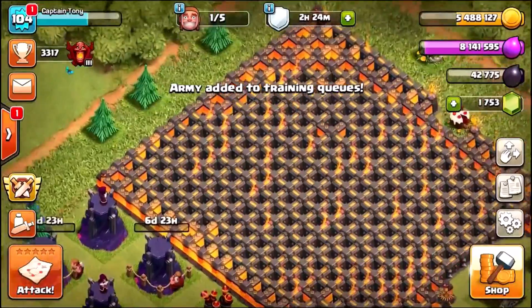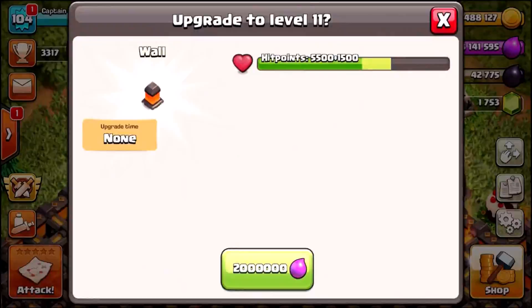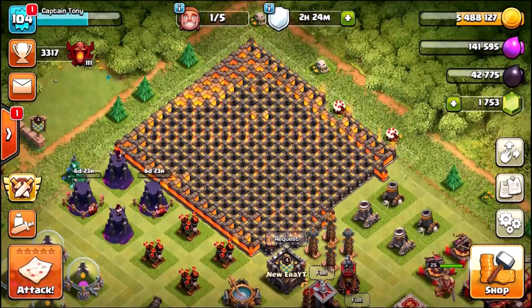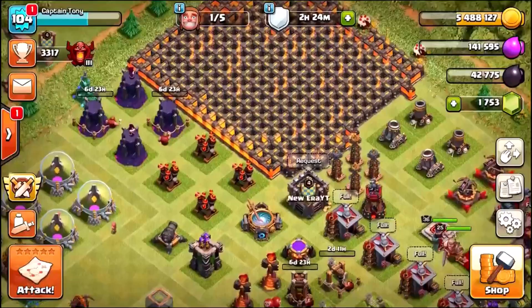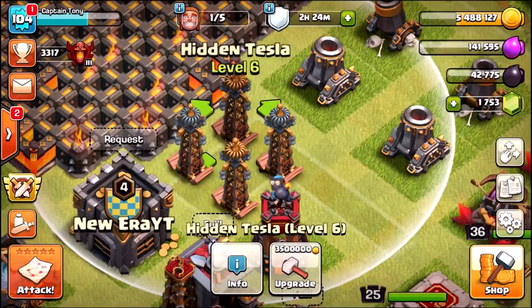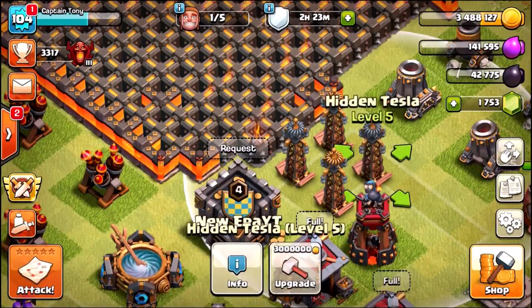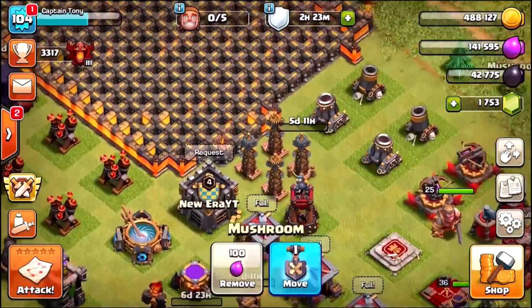With one builder still free and 8 million elixir remaining, I'm going to train up an army to drain the elixir, then upgrade four level-11 lava walls using 8 million elixir. That gets four more walls done — small in the grand scheme but definitely helpful, and these are the max level for Town Hall 10. We've also got 5.5 million gold with two Tesla towers at level 6 and two at level 5.